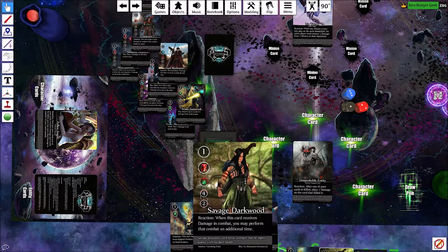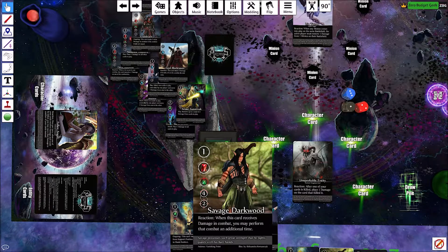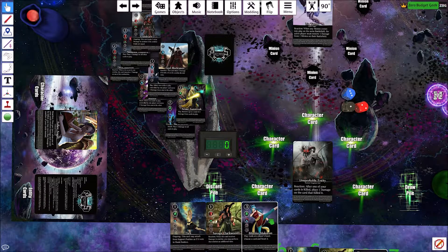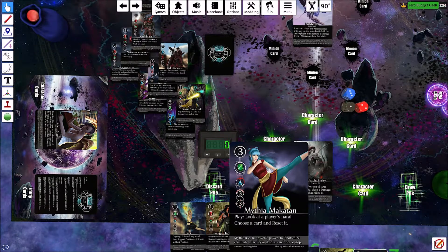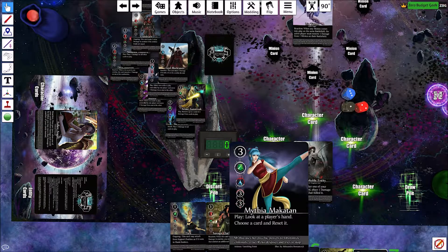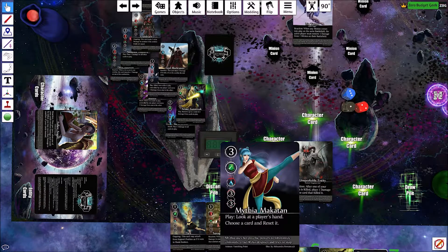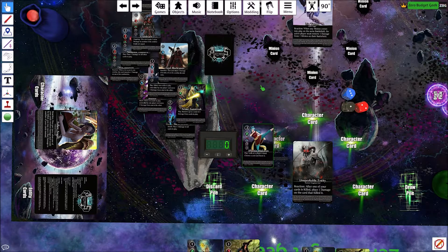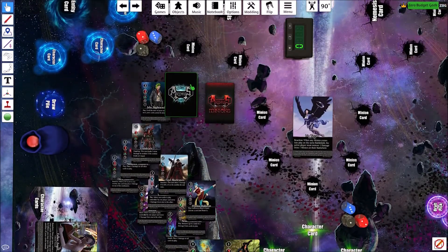Last draft pick — we need green melee. We have Fist who can attack from the support row, Savage who is a power type that when receiving damage in combat may perform that combat an additional time, and Mythia. Mythia is a 3-3 so she works in any situation, and she lets you look at a player's hand, choose a card, and reset it. Mythia is the clear pick — we can use that on the opponent to see what's coming. That is our deck.